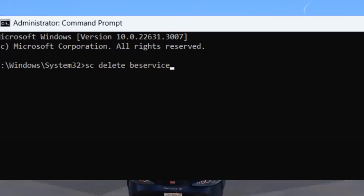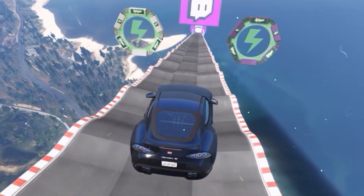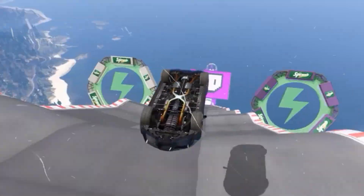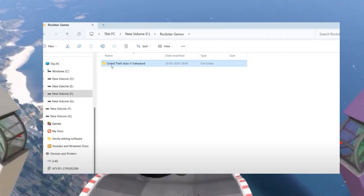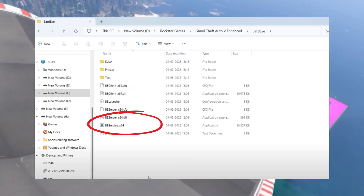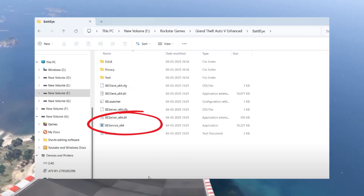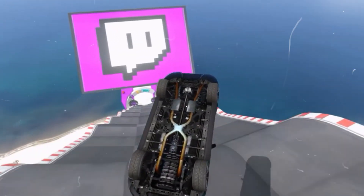Close the Command Prompt and restart your computer to ensure the changes take effect. Now navigate to your GTA 5 installation directory and locate the BattlEye service file. Double-click it to reinstall BattlEye. This should resolve the 'fail to start BattlEye service' error in your game.